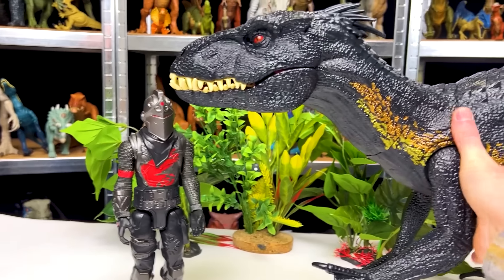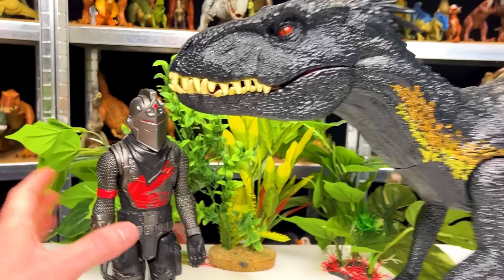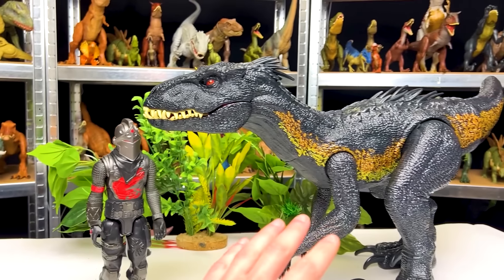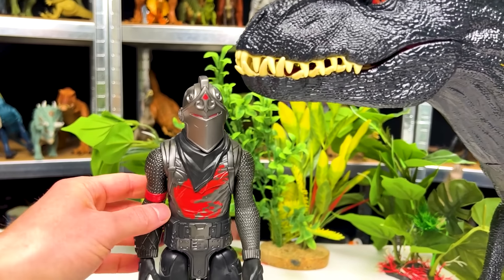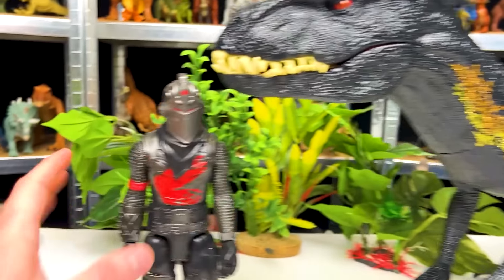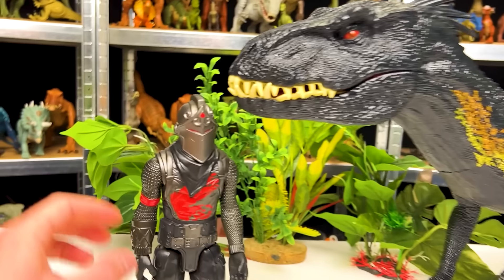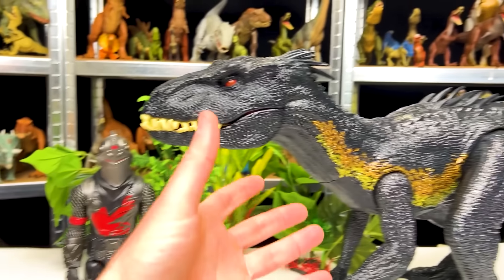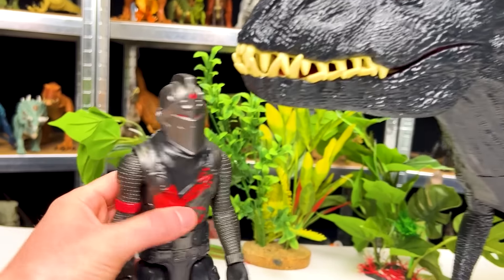So let's face this Endoraptor off versus the Black Knight. First off, there is obviously a huge height difference. This figure is around a foot high, which is pretty tall, but the super colossal figure is way taller — probably double when you stand it up all the way. I do like that they kind of have the same color going on, both with a lot of black coloring, but this one has the gold detailing and this one has the red detailing. It's always fun to find out the weight difference. Obviously this figure is going to be way heavier because it's like five times the size of the Black Knight.